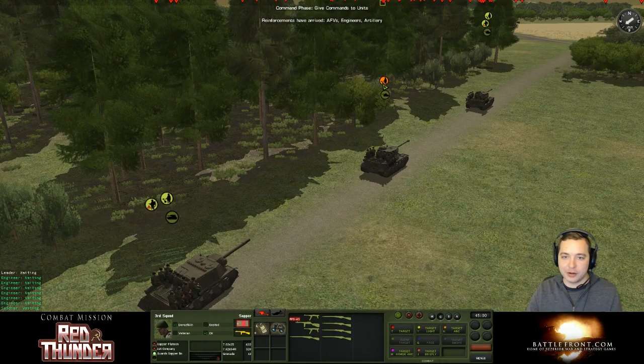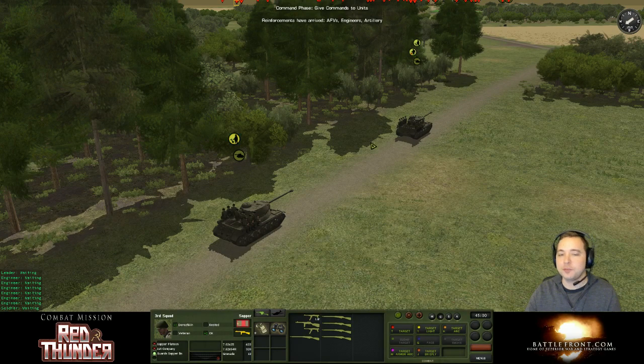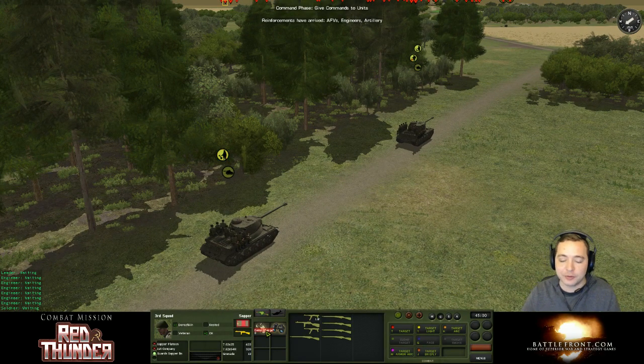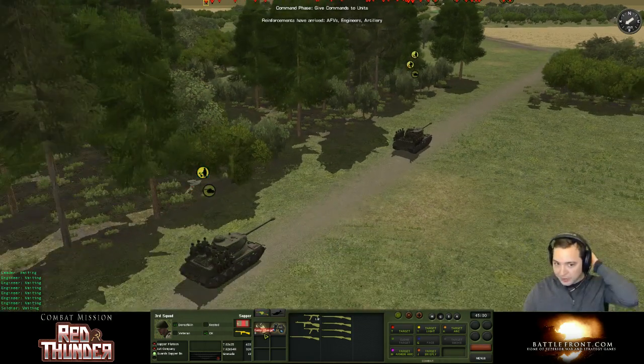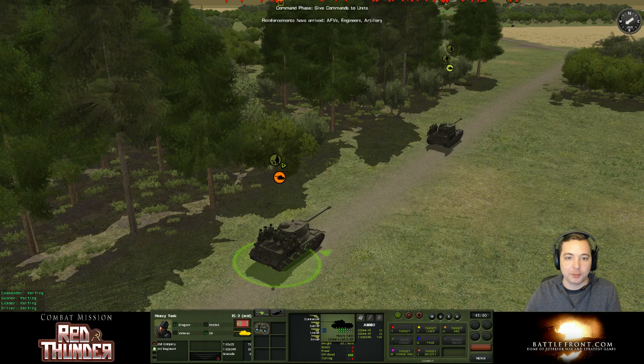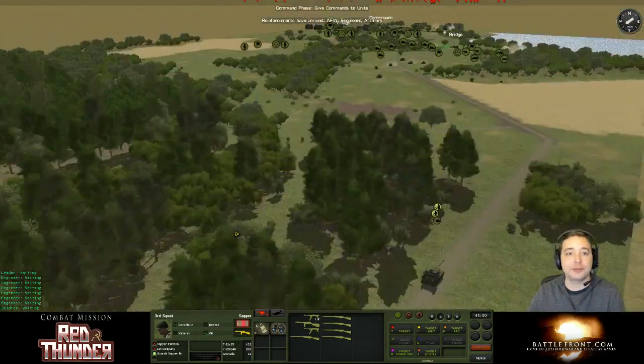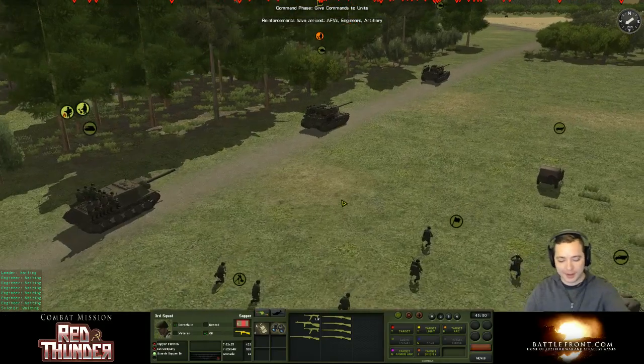We've also got — if you see the little infantry guy with a little shovel on his icon — those are engineers, or as the Russians call them, sappers. These guys come with demo charges, which we're going to demonstrate later. Without any special commands, if you get within hand grenade range of bunkers or vehicles, they will use demo charges on them, and they are super powerful — they will basically KO stuff with one hit. They're extremely effective against vehicles if you get them within close range, and they'll use them automatically. They only carry about 8 or 10 per sapper squad. You can also use them to mark mines, and you can use them to blast holes through walls so you can make entry points into new areas.